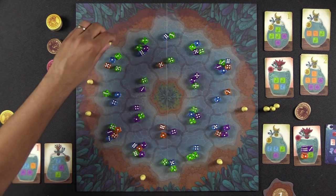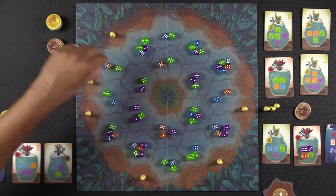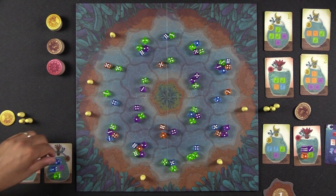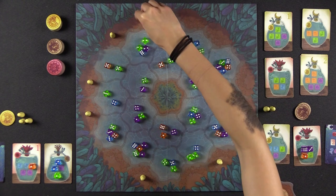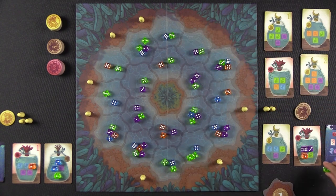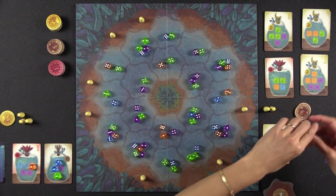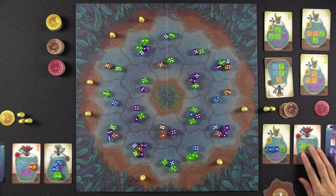Naveen places his pawn and calls ones, getting two dice — exactly what he wanted. He places all of them: green, blue, blue, and orange. On his next turn, he calls ones again, getting three more dice, which allows him to complete another jar. He earns a red token, flips the jar face down, and selects another red jar from the stacks.